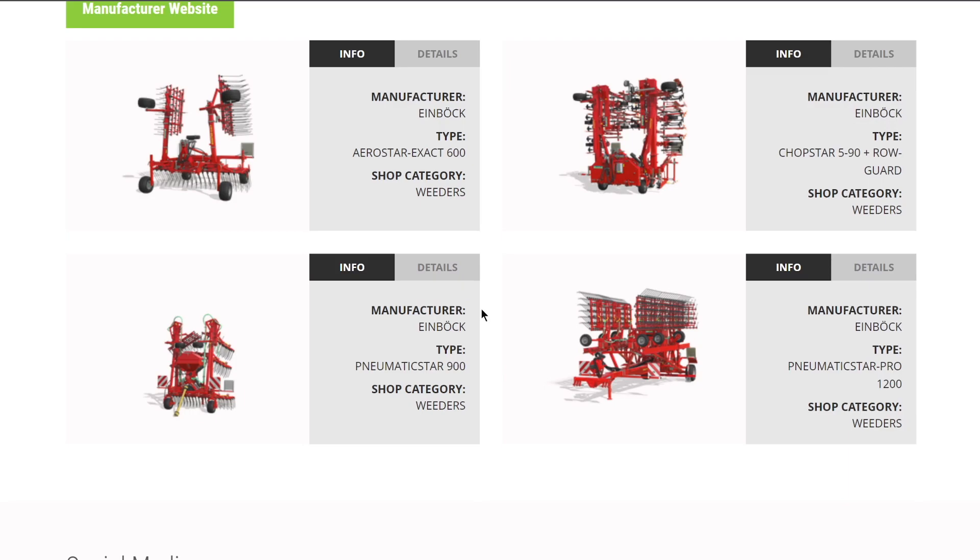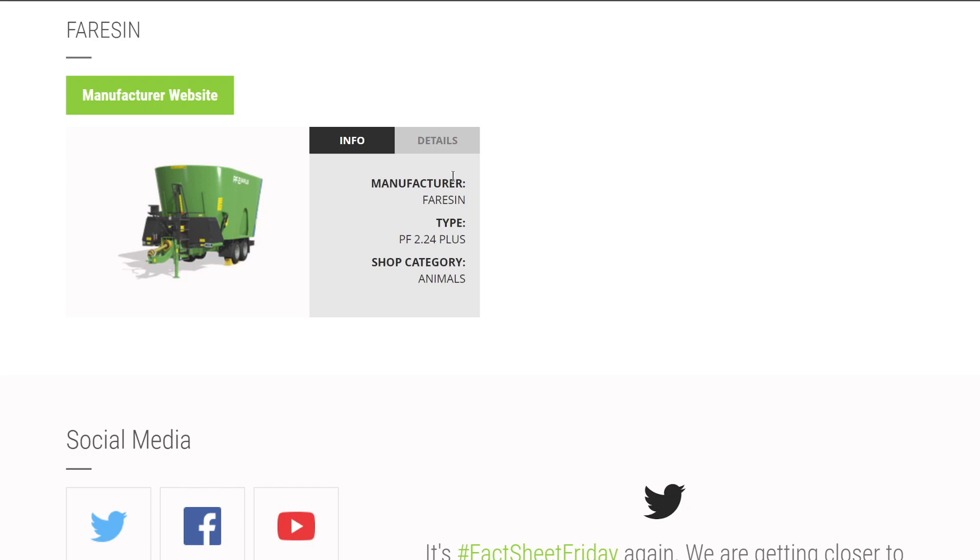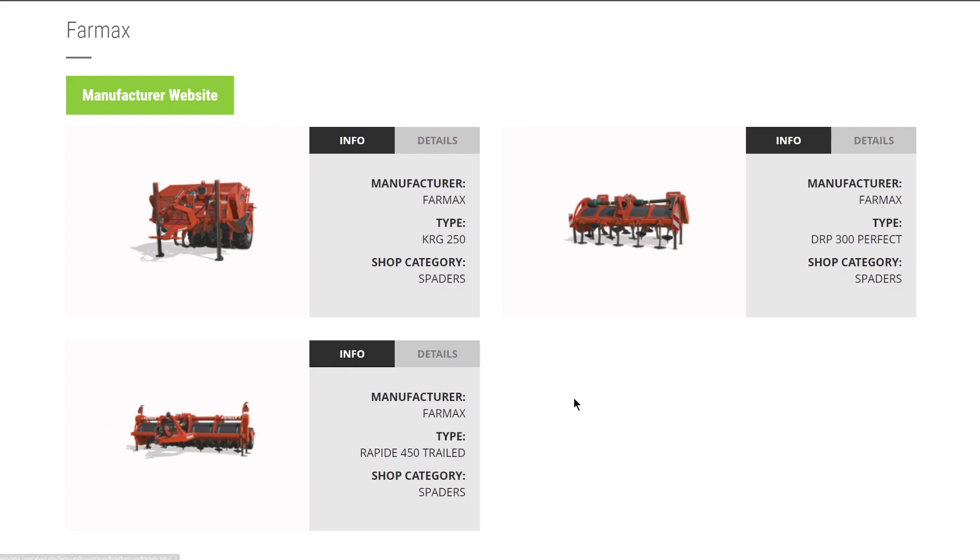They've finally added the mower I said would be here almost a month ago. From Ellal we have their stone picker and their Duett 7300 mower - this is a full mower, you don't need a front mower, just put this on and that's all you need: 7.3 meter working width, 180 horsepower required. From Farson, just their animal feeder at 24,000 liters - holds plenty. From Farm-Ax we heard about these last week - they're spaders, basically huge power harrows that dig into the ground.